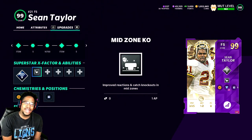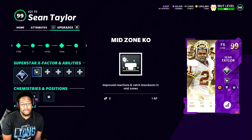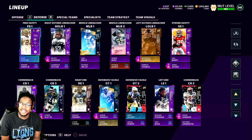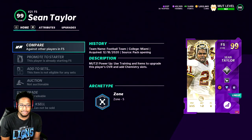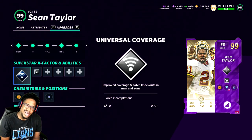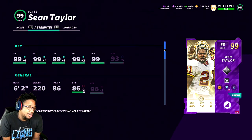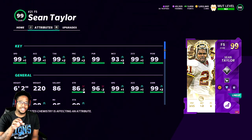Let me know what you guys would rank Sean Taylor if he had been alive — a lot of you say probably the best to ever do it. He is his own archetype, which in my opinion is the best archetype for safeties — run support. This card is definitely looking like one of the best, I'll say the best.